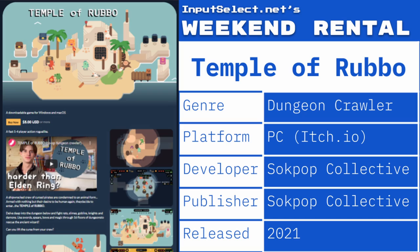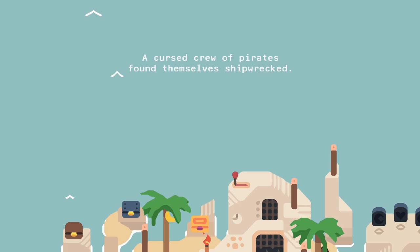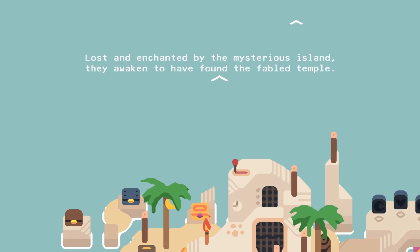This time on Weekend Rental we played Temple of Rubbo, a one to four player dungeon crawler from Sockpop Collective, found on itch.io and I think also on Steam. It's a five dollar game that promises fast action in the roguelike variety with lots of cute little animals.